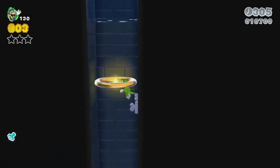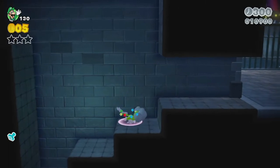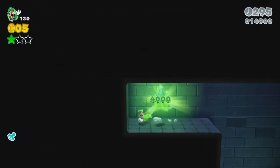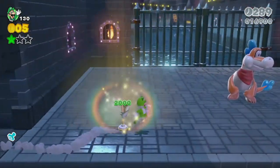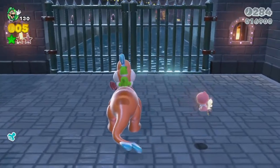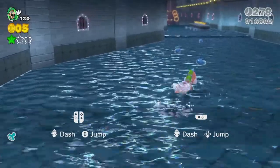We'll just wall jump up this side — who needs water when you can wall jump for everything? We get a green star over here — our first one. And the Plessy section begins. This is the only Plessy section in the game that doesn't have music, which is kind of weird.